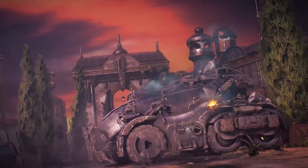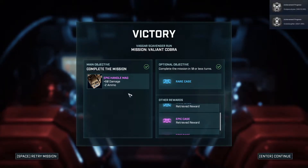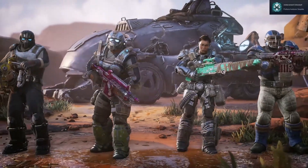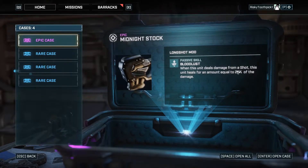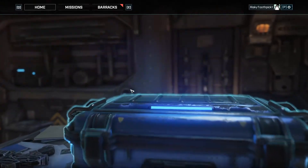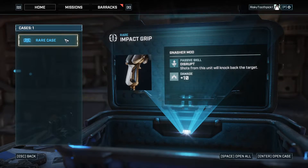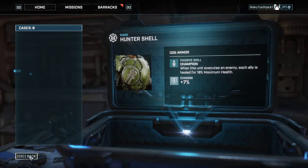That was a very nasty mission. All because we got slowed down. 60 damage but negative two ammo — I don't even know if that's really worth it, it might be. Oh, we definitely should not have gotten out of there alive. Level 5, Level 4 — let's claim our reward. Bloodlust: when this unit deals damage from a shot, this unit heals for an amount equal to 25% of the damage — not bad. When the unit kills an enemy, the unit gets a 50% critical hit chance for the next turn. Shots while uncovered give five accuracy. Shots from this unit will knock back the target.